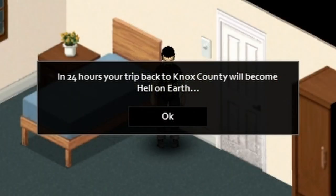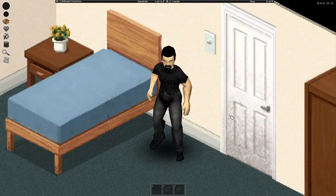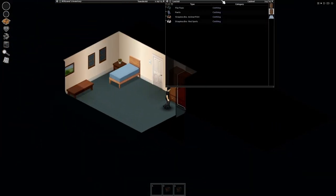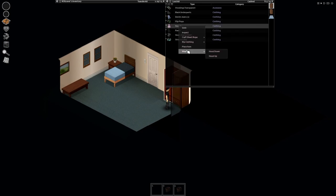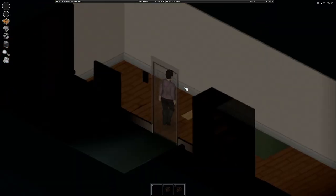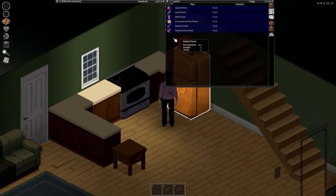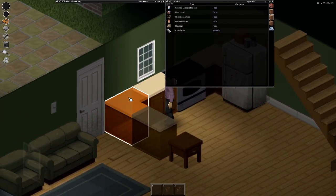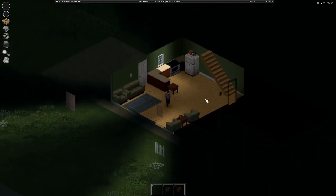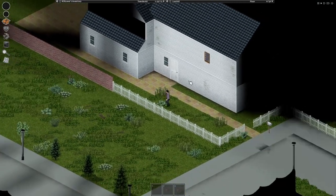24 hours of your trip back to Knox County will be gone — hell on earth. We have 24 hours to prepare for absolute decimation on Knox County. The plan — I do have a plan. I researched the map beforehand, so we're not going to worry about food. Water might be an issue, but food we can wait on.